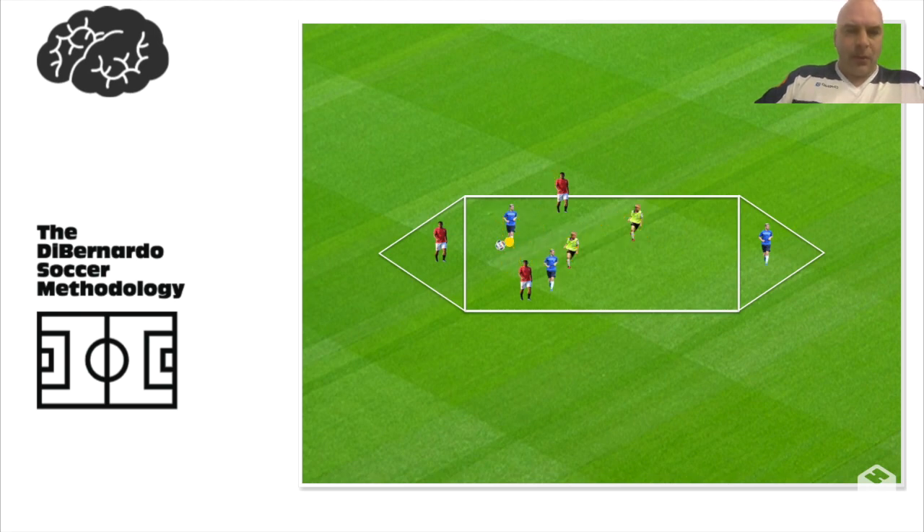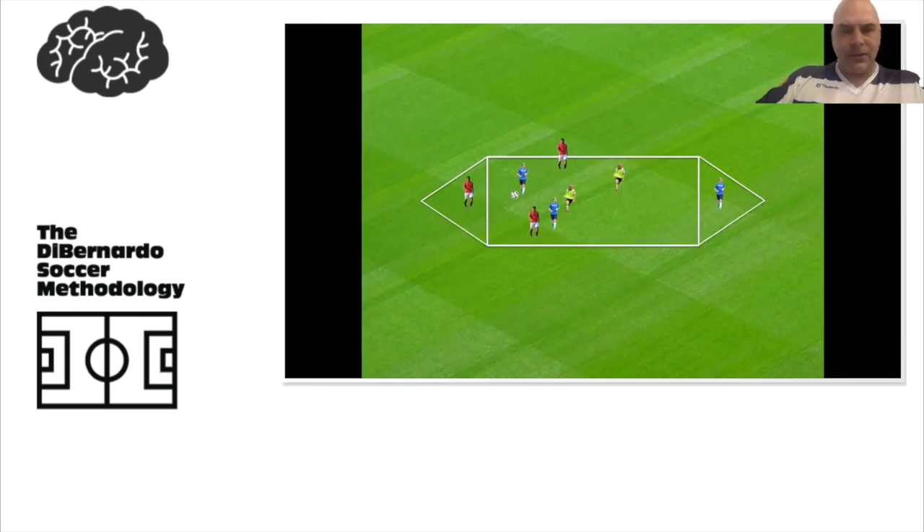Now it's one touch, two touch on the steal. The objective is can we get into an end line player? That end line player will have to play back to either the blue or any of the two neutrals, and we try to get to this end line and then play back and forth. So let's take a look how this looks in training.